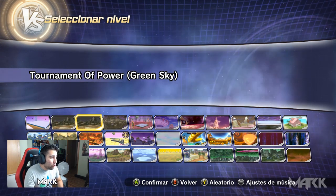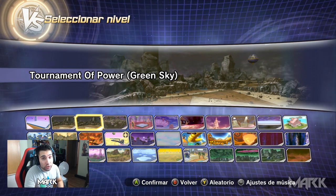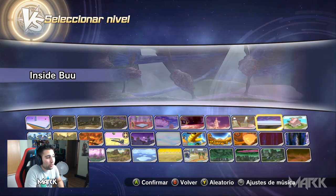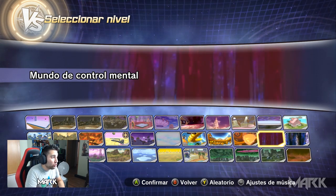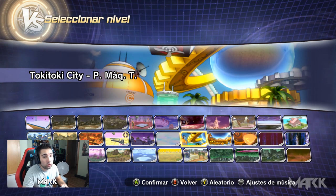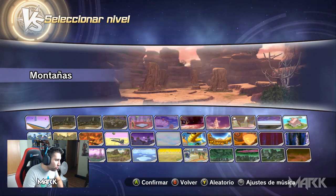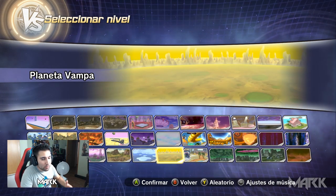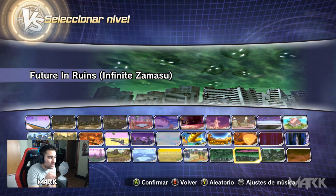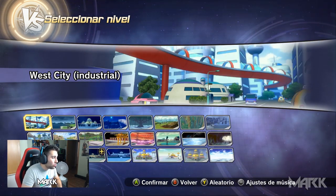Tenemos la arena partido de exhibición de Zenosama, el torneo de poder, el torneo de poder con pantalla de color naranja, el torneo de poder destruido, el planeta sin nombre, Conton City de Freezer, dentro de Buu, Void Arena, la Kame House, el mundo de control mental, las ruinas de Toki Toki City del Xenoverse 1, la ciudad del Xenoverse 1 donde hacíamos las misiones secundarias, dentro del bastón de Bills, la tierra desconocida, el camino de la serpiente, los glaciares, el planeta Bampa, Conton City, futuro en ruinas con el infinito Zamasu, futuro en ruinas con el corte dimensional de Black, el futuro en ruinas normales, el reino de los demonios y más mapas.